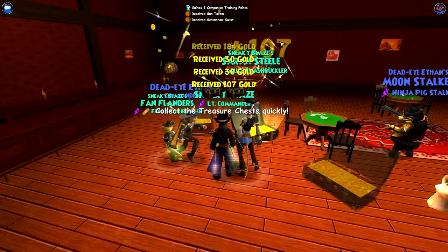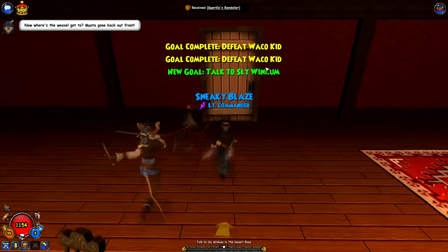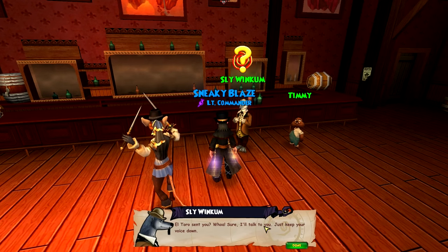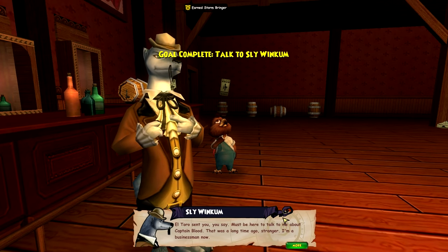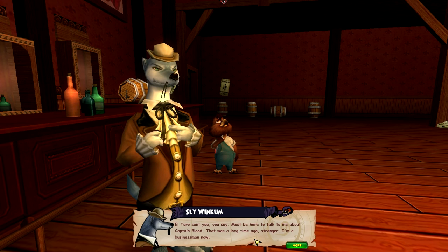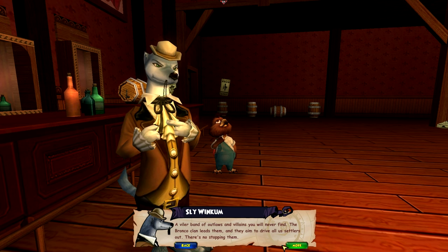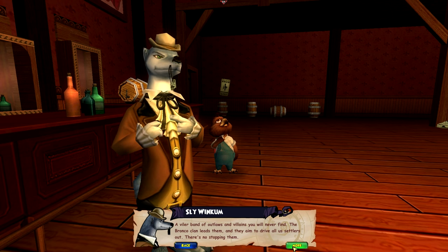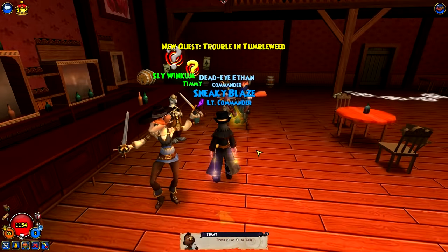Did you? Yeah, I did. Where's the weasel, Gato? Must have gone back out front. Defeat more? There he is. El Toro sent you — sure, I'll talk to you. We leveled. El Toro sent you, you say? Ah, must be here to talk about Captain Blood. That was a long time ago, stranger — I'm a businessman now. Of course I know where Blood's hideout was. But telling you it's in Haunted Skyway isn't going to help — the way's blocked, thanks to the Wild Punch. A viler band of outlaws and villains you will never find. The Bronco Clan leads them — they aim to drive all settlers out. There's no stopping them. I know who could stop them — the Seven could do it, sure as you're born. Lil Timmy. Definitely going to talk to Timmy next time, team.